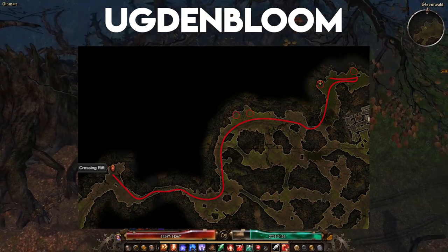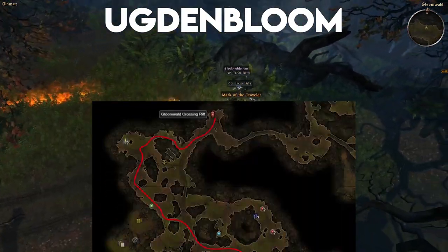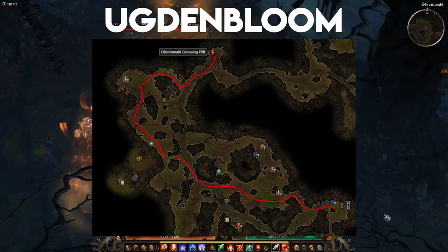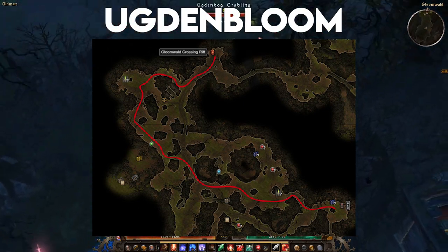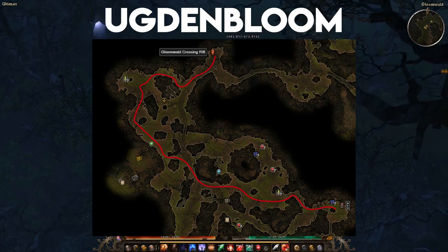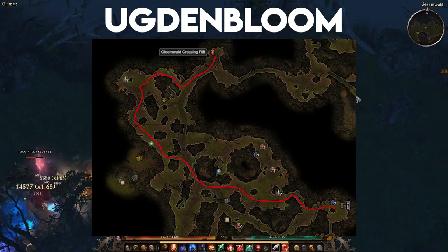Double back into the Den of Caraxes to scope the area for more Elite Shambler packs. After that, warp back to the Gloomwalled Crossing Rift, this time heading southwest, running through the jungle outcroppings off to the side of the road to kill any vine creatures or shamblers while checking for totems. Hook back in towards the main road heading in the direction of the Devotion Shrine to check the area around the Devotion Shrine for more shambler packs.